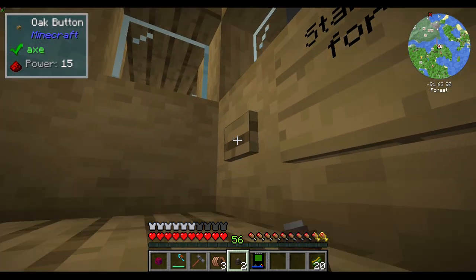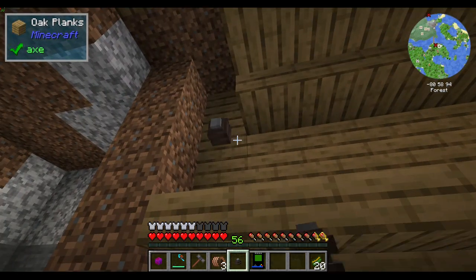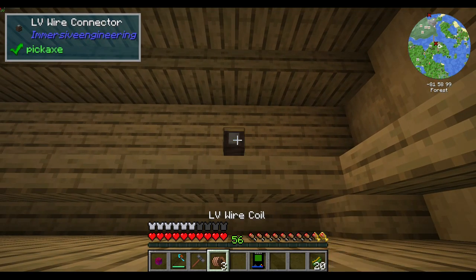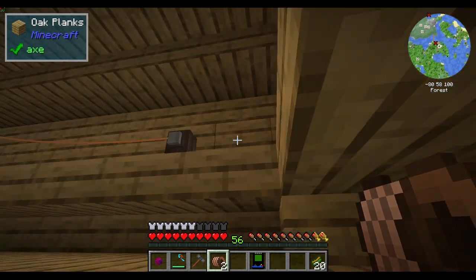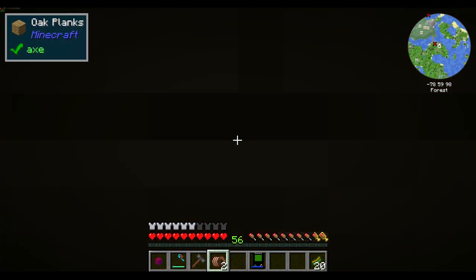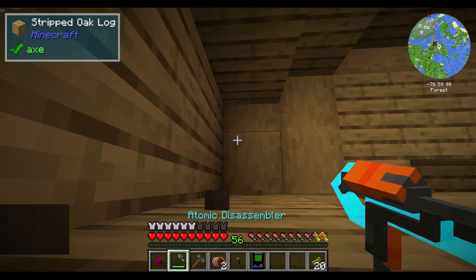Immersive Engineering is one of those mods that does a wire drooping kind of thing - let me just connect these real quick. See how it droops? That's pretty nice. Keep in mind there's no electricity going through this wire so I can just walk through it and not care. Let me just break this.